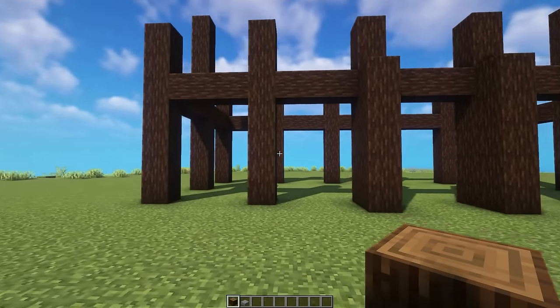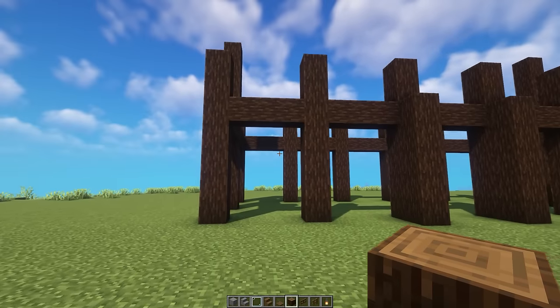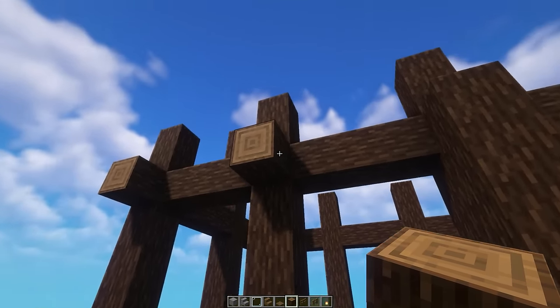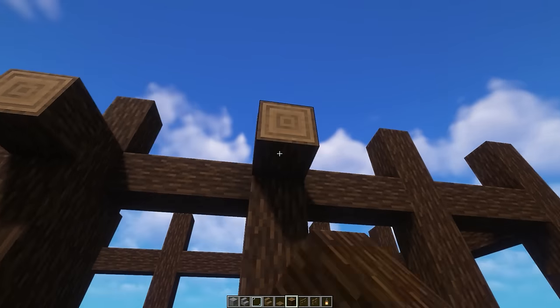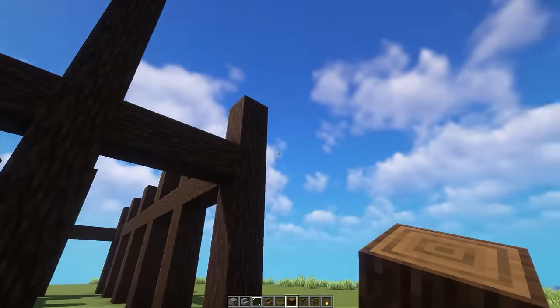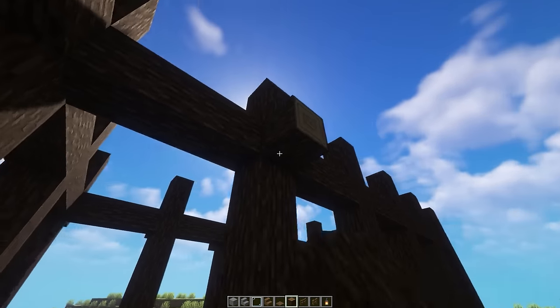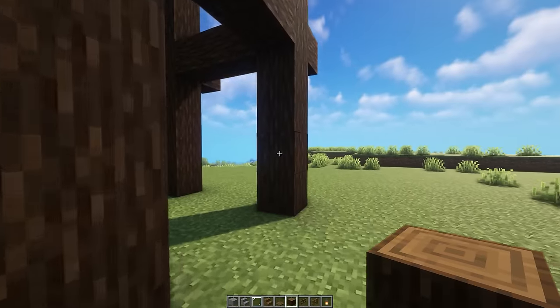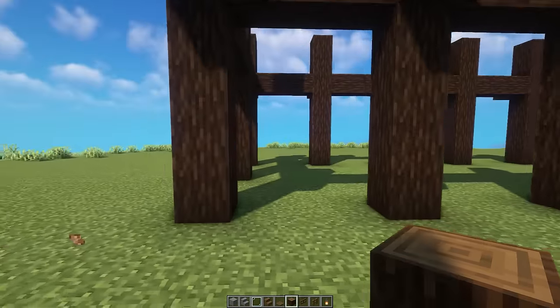We can now jump down and start adding in our wall designs. One more thing before that — we need to add these little sticking-out blocks at the intersection of all the pillars. On the front here we add these in as well, and on the side. We're only adding them on the fronts and backs at all the intersection points of the pillars. Then we head back around to the front to actually add in our walls.